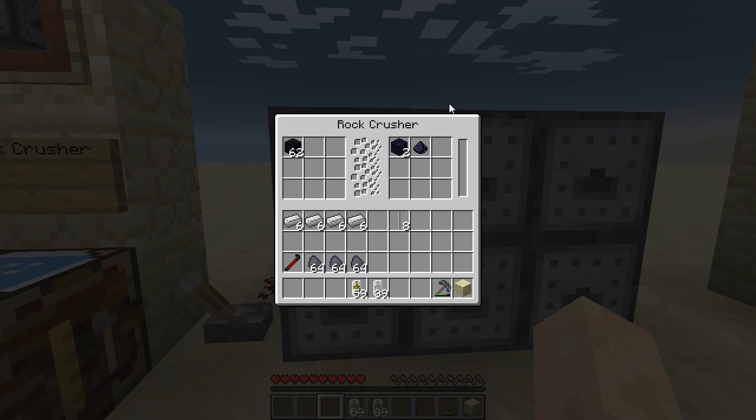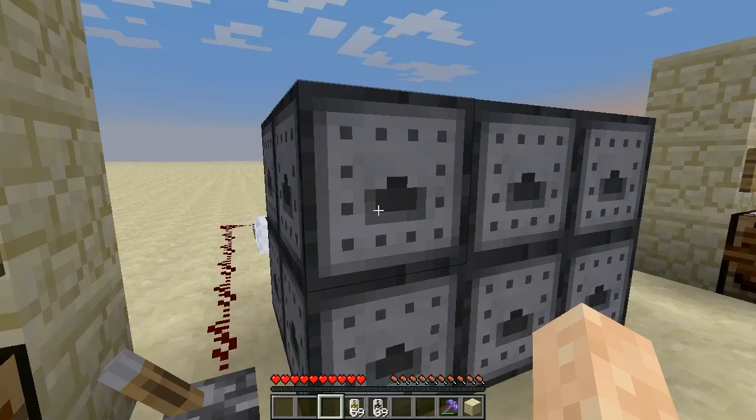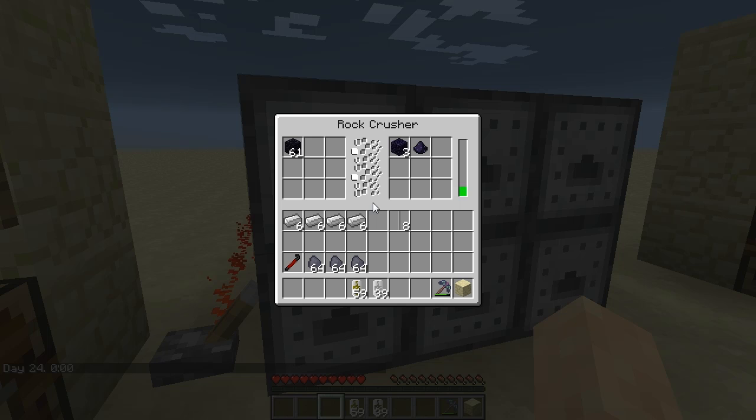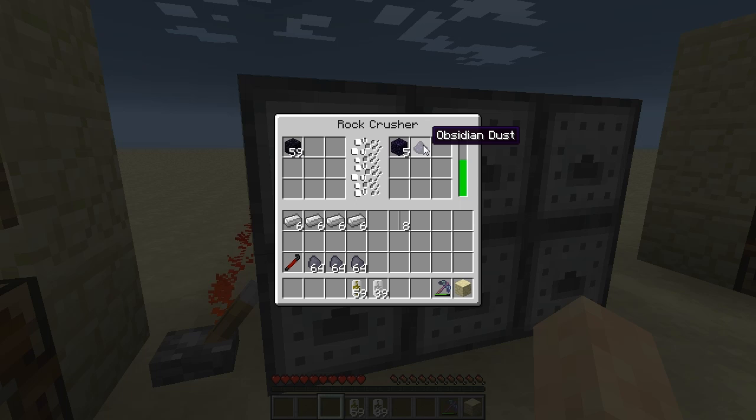It's a simple three by two by two structure. If I right-click you can see I have some power going into it. It does require quite a bit of power to operate, but it's generating power and crushing this obsidian up. It makes a pretty cool sound when it's crushing. There's only about a 25% chance of creating obsidian dust when you're crushing obsidian, so you're going to need quite a bit of obsidian to get enough obsidian dust to make reinforced rails.